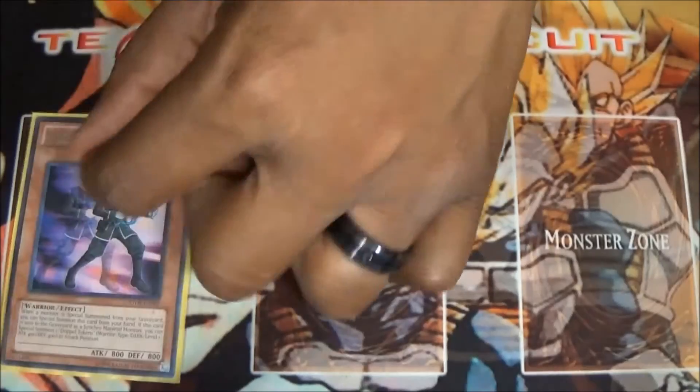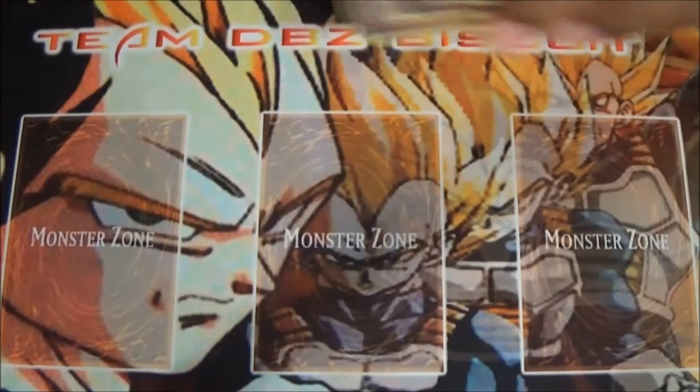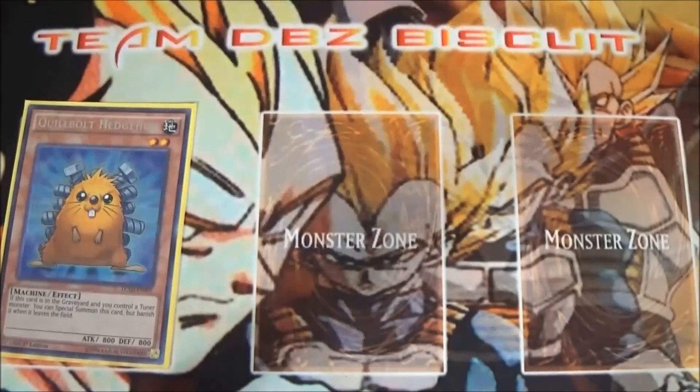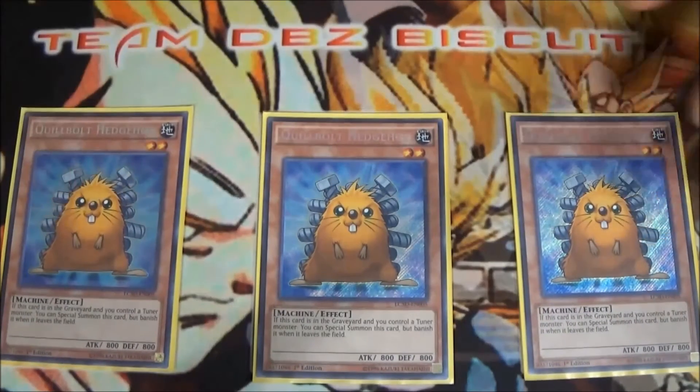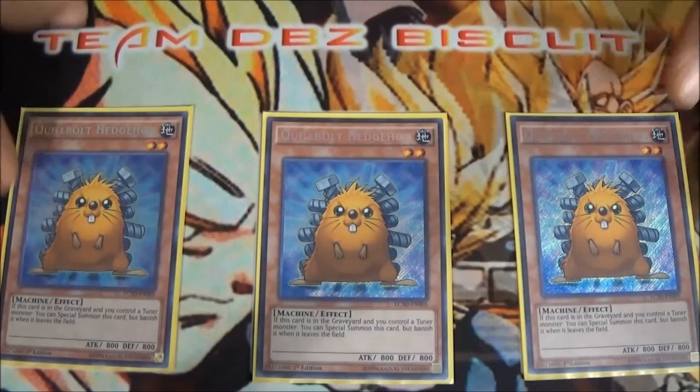We're running three Doppel Warriors — you want him set up so you can get to your combo plays. The tokens are needed to facilitate a lot of your plays. Same thing with Quibolt Hedgehog — it works well with Quick Draw Synchron, especially to dump it and go with your plays from there, helping you get into a quick link monster or set up the board for synchro materials.